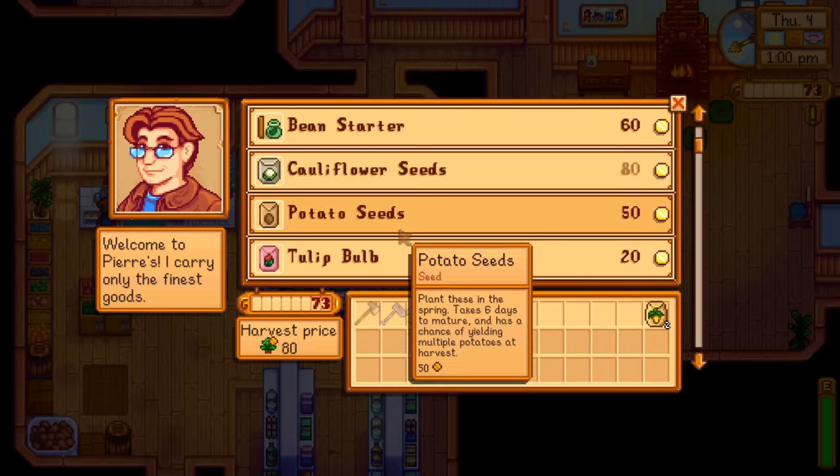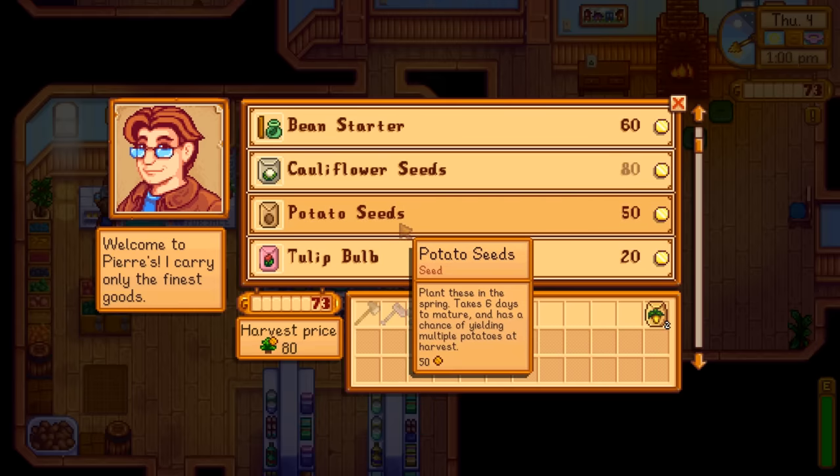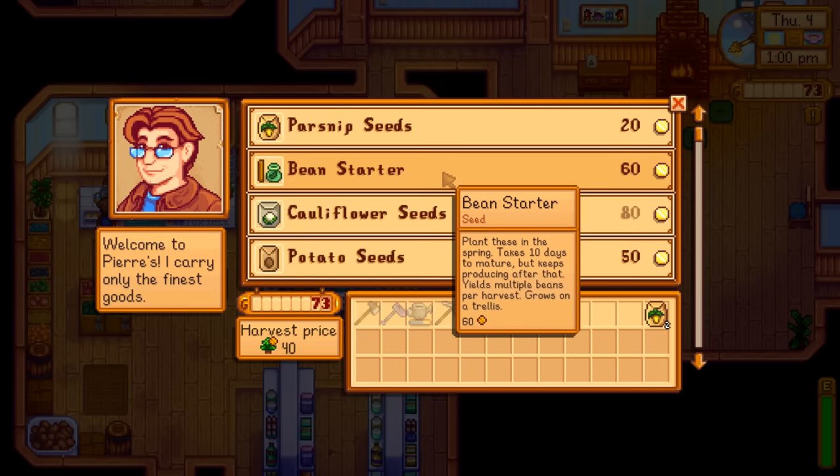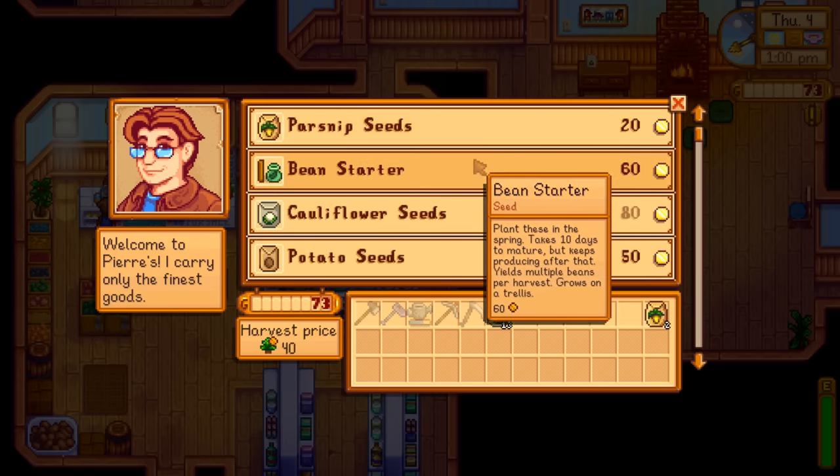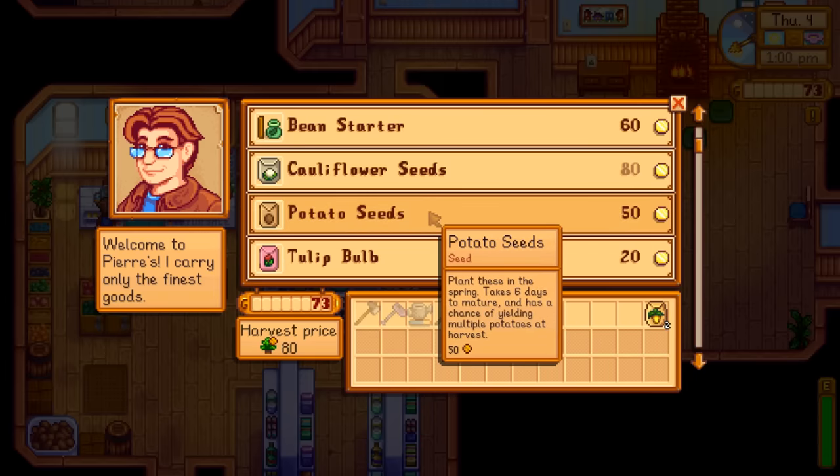If money is your one and only goal, you're going to want potato seeds because they only take six days to grow, they have decent money, and you'll get your money back before you need those valuable strawberries. It's also worth noting that if you want to complete the community center sooner, it's going to need parsnips, beans, cauliflowers, and potatoes - and those will need to be gold quality.